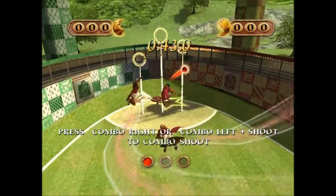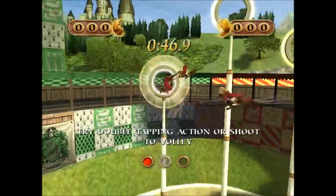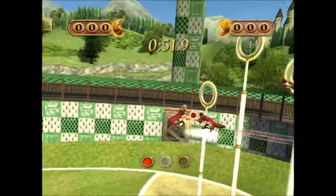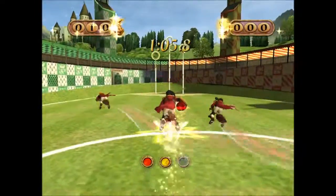Harry here — use the action button together with one or both of the combo buttons to perform a combo pass. Use the broomstick control to direct them. Once in range, use the shoot button together with the combo buttons to get a special shot.